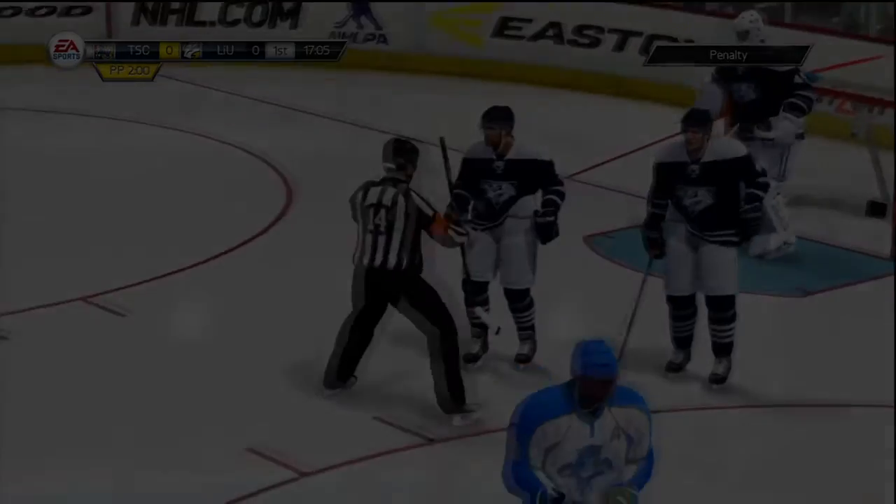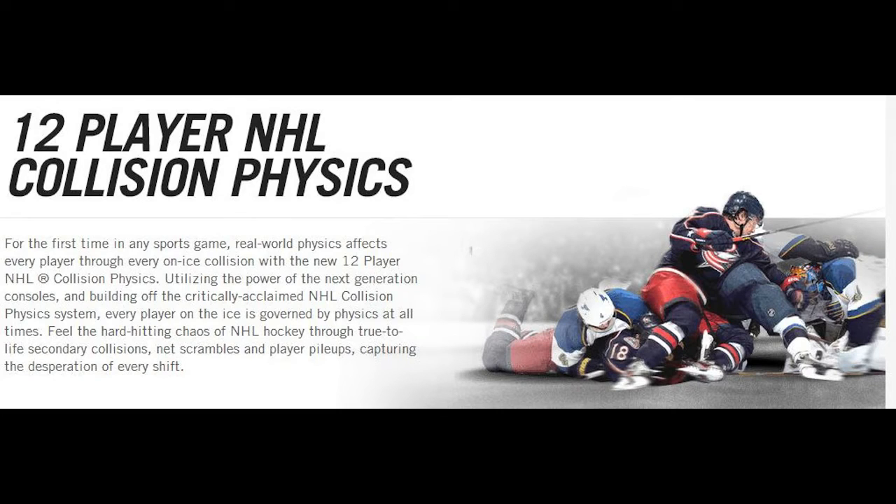First: 12-player NHL collision physics — for the first time in any sports game, real-world physics affect your player on every ice collision. With 12-player collision physics utilizing the power of next-gen consoles and building off the critically acclaimed NHL collision physics system, every player on the ice is governed by physics all at the same time. Feel the hard-hitting chaos of NHL hockey through life experiences, secondary collisions, net scrambles, and player pileups capturing the desperation of every shift.